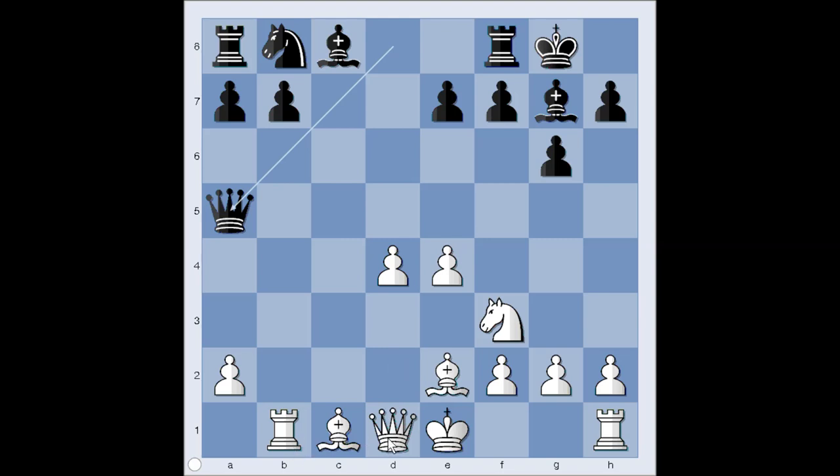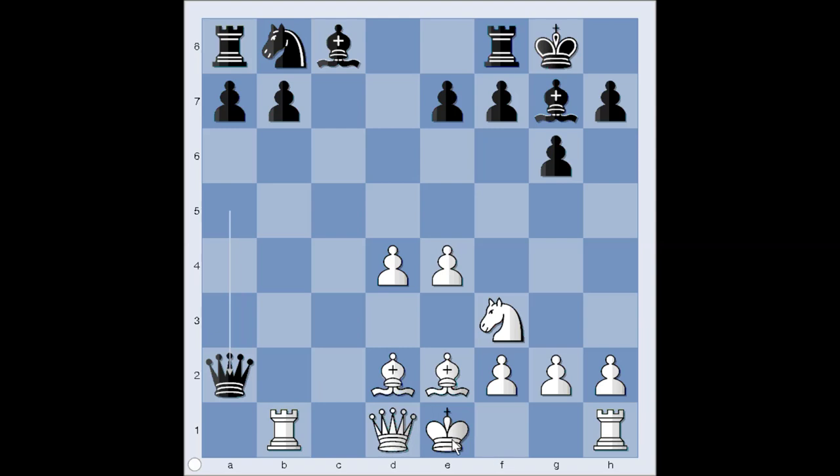Bishop to d2 or queen to d2? If queen to d2, then queen takes queen, bishop takes queen and we are in the endgame. Aronian wants to keep queens on the board and he played bishop to d2, sacrificing the pawn on a2.